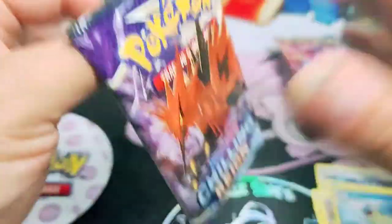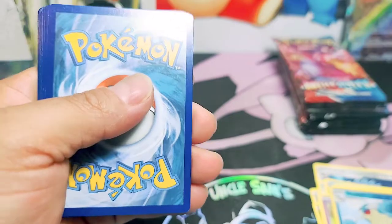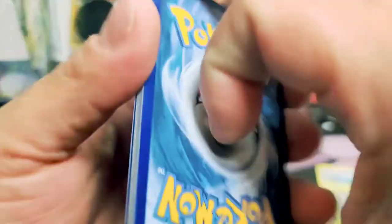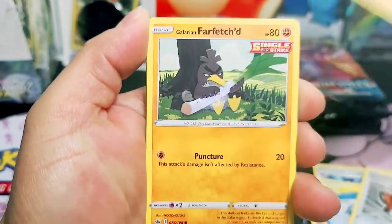We still got one last pack. Let's see what we can pull. Can we get some last pack magic on this one? Green and white code card. I've been gone a whole month, a little rusty if you will. We'll see.